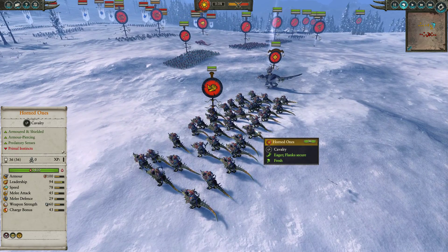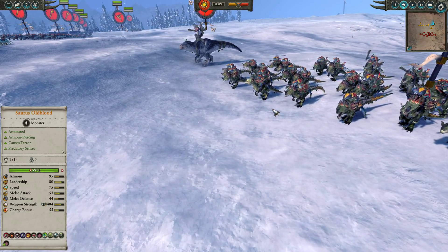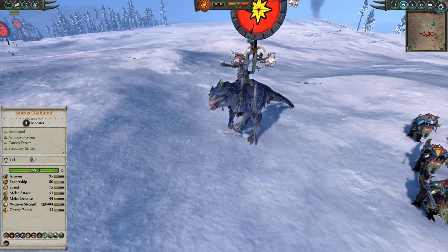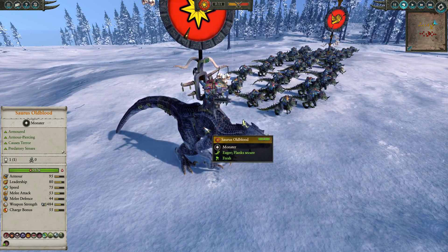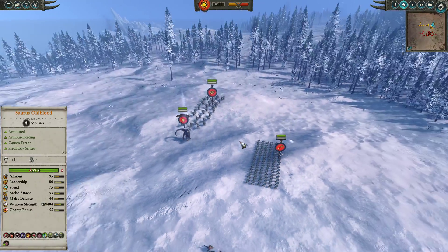Down here in the back we do have some Horned Ones. Horned Ones have been getting more and more popular against the High Elves in recent times due to their effectiveness against Silver Helms, Dragon Princes — basically anything which isn't the Fire Bomb. We also have the Soros Oldblood, which is very old school. I don't get to see Soros Oldbloods much anymore, but they are very powerful, particularly on their Kinosaur.